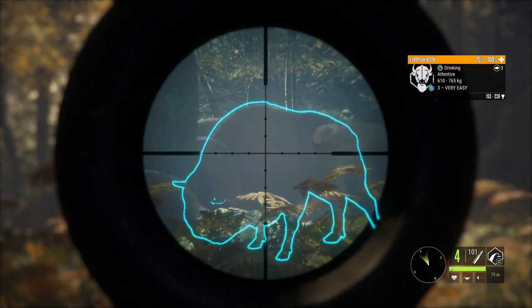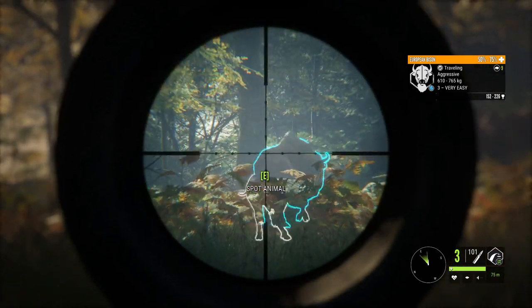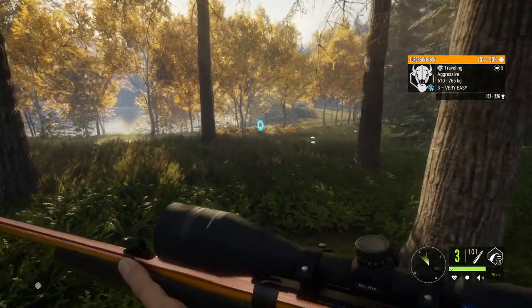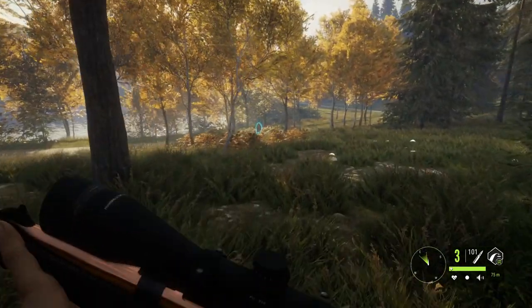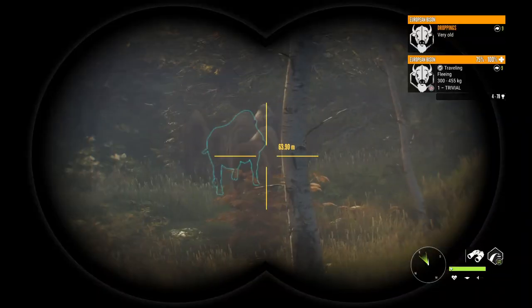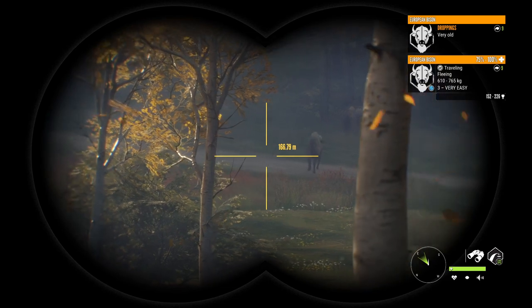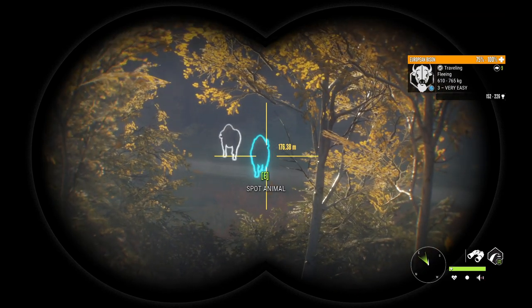It'd be nice to get the bison out of the way. He's going aggressive, so even if we didn't make a good shot, we'd have an easy chance to get him again. He should go down. The biggest thing is the bison are done drinking any minute now. Fallow deer and red deer are still going to be active for a while, so they were the perfect ones to go to.